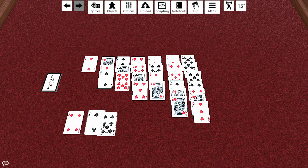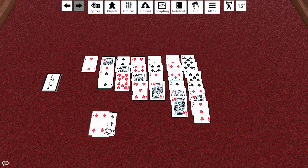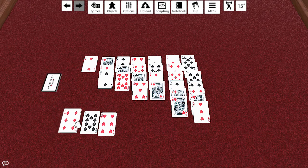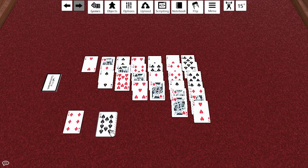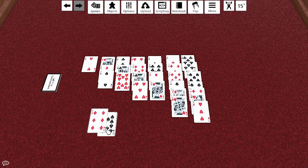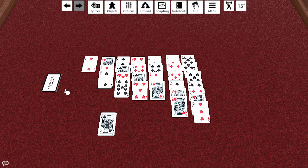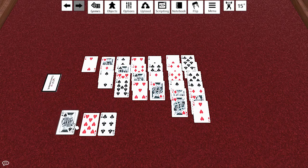I can't put that four anywhere. This might be... no, it's okay. One, two, three. Can't do anything with those either. I literally need an ace — or a black card at least. Well, there's an ace. A nine — I can put that nine there. Can I put this jack anywhere? No. One, two, three.